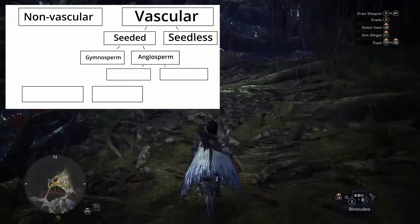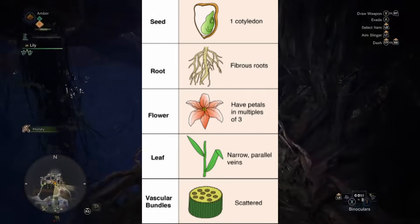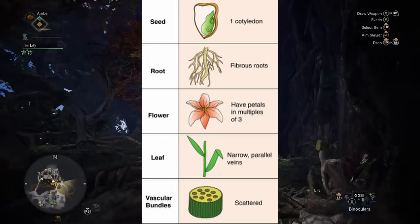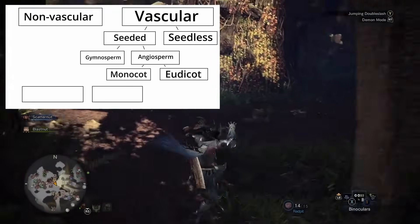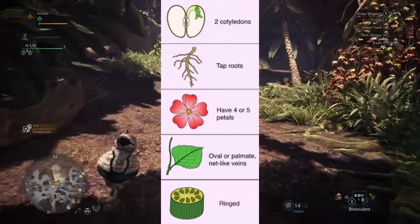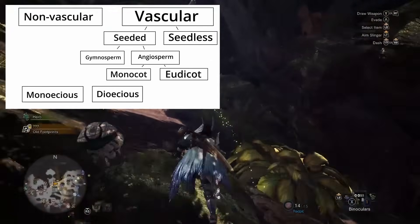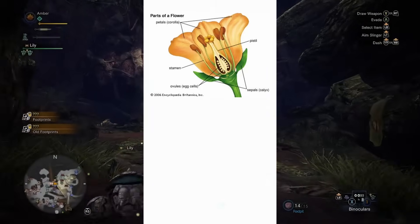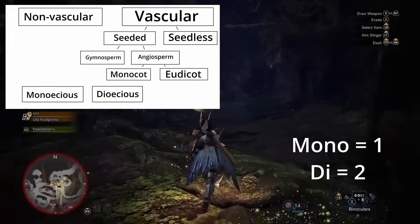Angiosperms, or flowering plants, have two different types. Monocots are plants that usually have three petals, parallel veins in their leaves, scattered vascular bundles — the xylem and phloem — and the biggest difference: when the seed sprouts, it sends up one baby leaf called a cotyledon. Eudicots, also known as dicots, have four or five petals, vascular bundles in rings, net-like veins in their leaves, and they get two cotyledons. One more way we can separate plants is if they're monoecious or dioecious. Monoecious means the male and female reproductive organs are on one plant, and dioecious means they're on separate plants. A good way to remember it is that mono means one and di means two.